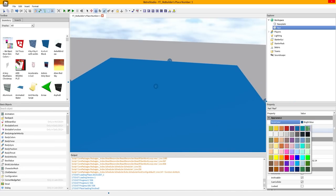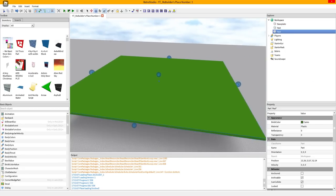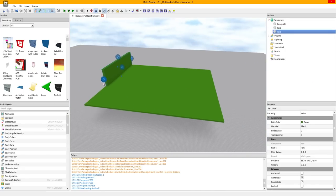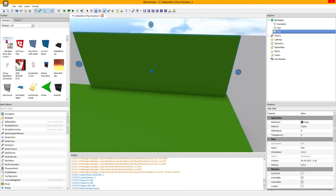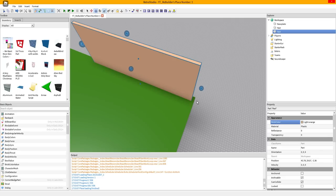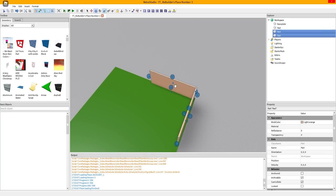The properties menu hasn't really changed much. I'm gonna go with a green color - there we go. Let's grab another part - we can duplicate, that's nice. Let's make a house. This is so weird to think that back in 2009 this is what builders had to do. It kind of reminds me of Brick Planet - if you guys want to see me try to build something on Brick Planet, let me know.